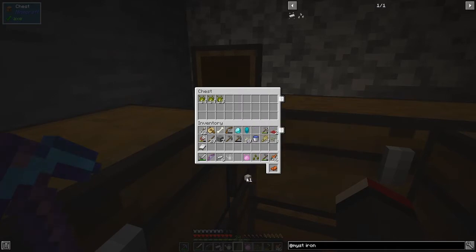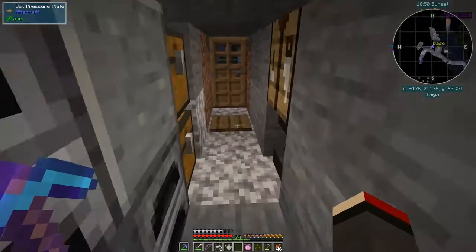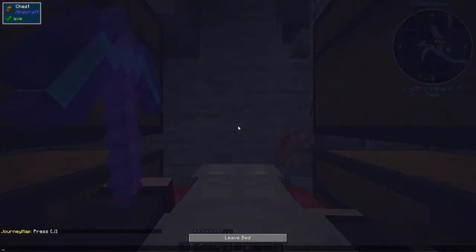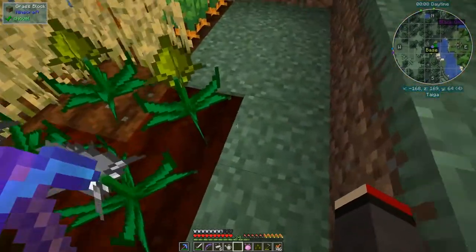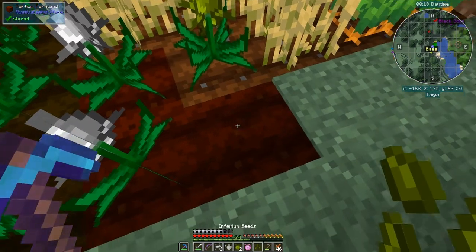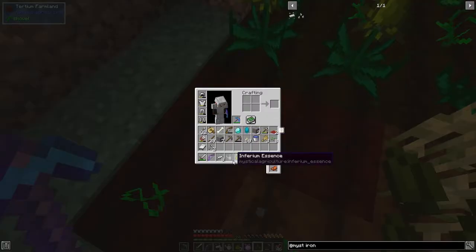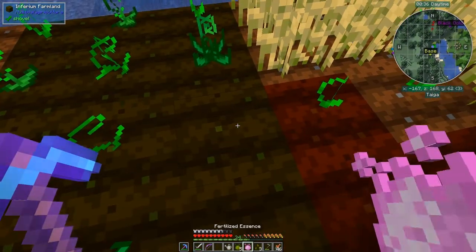Let's get rid of all the essences in here and sort the inventory out. Another trick: if you want to put stuff into a furnace efficiently — eight items with one coal — drag them across in groups of eight. It's nighttime so let me have a quick sleep. I got two essences out of that one which is unusual. We've got our eight iron essence and two seeds back again, so we can simply carry on doing this.